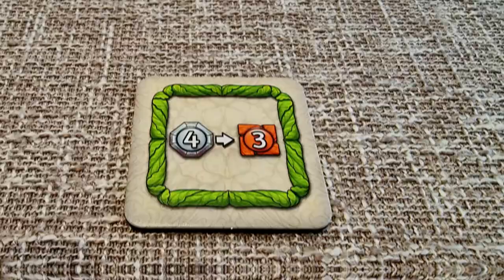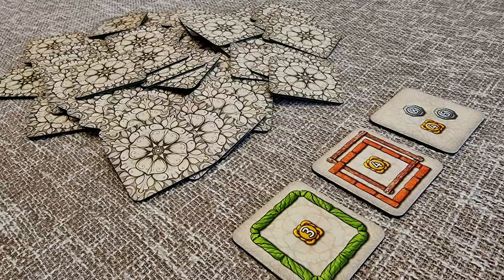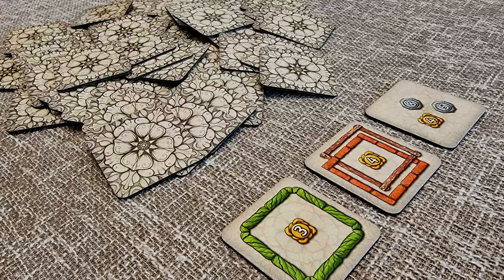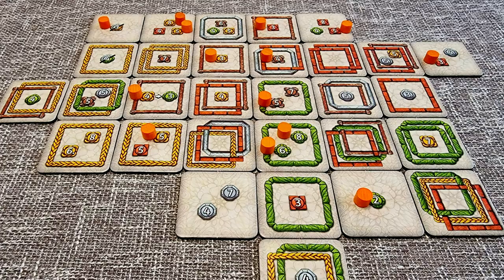Each round the active player creates a market of tiles comprised of the number of players plus one. They take the first tile and the last tile for that round and play them into their display. Quite often players are taking tiles that don't initially seem very helpful, but as their display grows, more and more scoring options are revealed and this creates avenues that didn't previously exist. As the game progresses, players will have some big turns where they place out a lot of scoring markers, which can be satisfying.